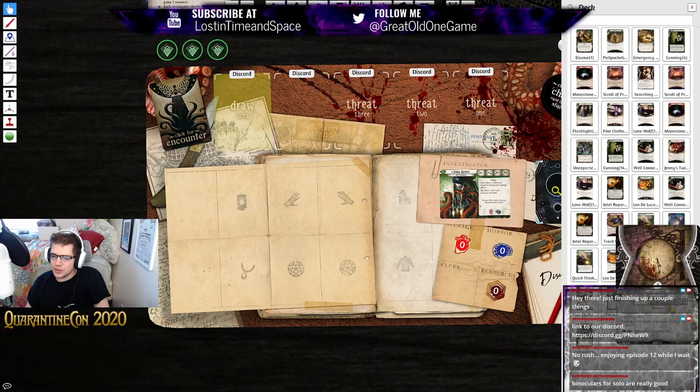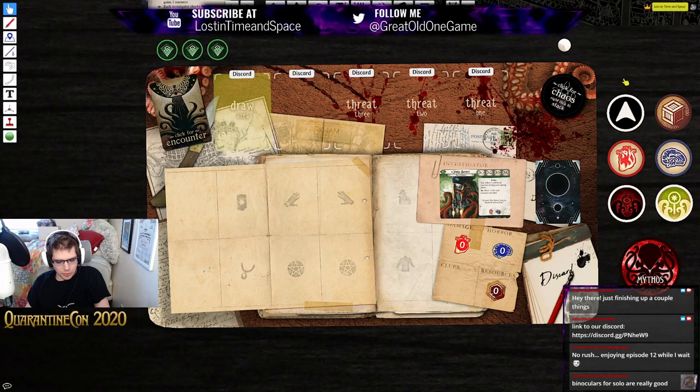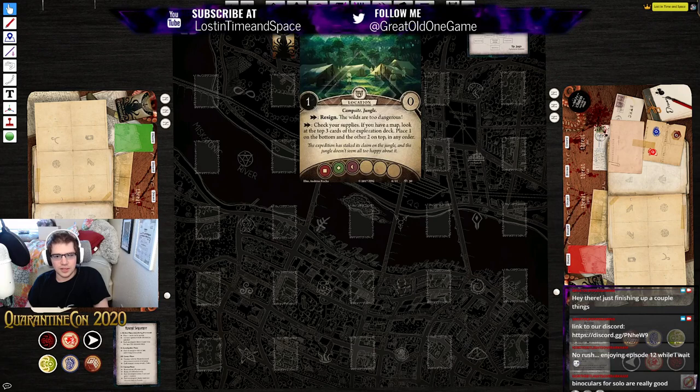Let's see what I got for a weakness — I drew Chronophobia, so we're gonna have to hustle here. Let's make sure I have everything else all set. We have the expedition map, we have the deck. Let's go ahead and flip this over. Start at the expedition camp — it is a one shroud, zero clue location, campsite jungle. As an action to resign, and it also has a second action to check your supplies: if you have the map, you get to look at the top three cards of the exploration deck.